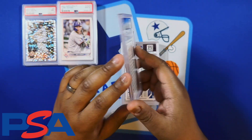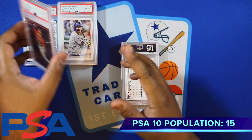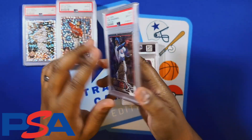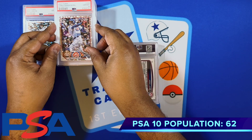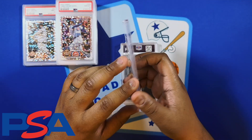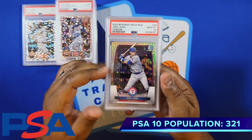Got another collector's box of Nolan Jones, got the 10 on this one — nice rookie to have. Christopher Morale, another collector's box, got the 10 on that one. Josh Jung, one of my rookies from my Texas Rangers, got a 10 on that one — just a box chrome.